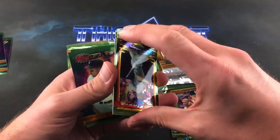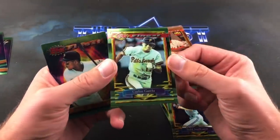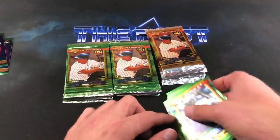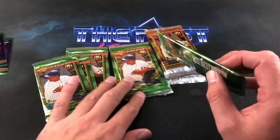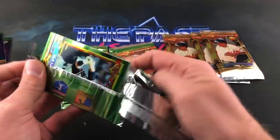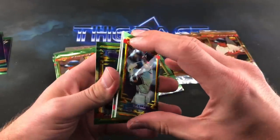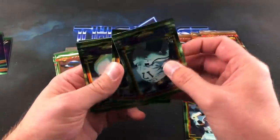Todd Van Poppel, Todd Stottlemyre, and Al Martin — I was pumped on him back then. There are no inserts to be found in here other than the refractor parallels. Al Martin and Ricky Gutierrez ends that pack. Looks like we only have a few left — flying through these. Mark Lemke is our lead-off guy in this next one. David Cone.